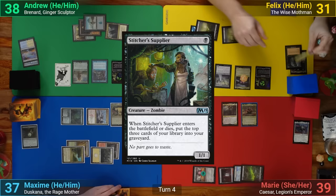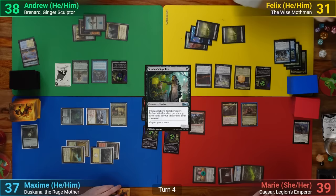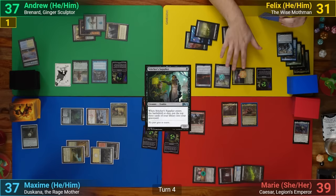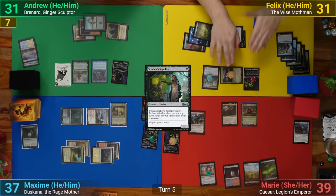He then casts a Stitcher Supplier, milling three. He hits some non-Lands and gets to add another plus-one plus-one counter to the Mothman and to the Supplier. Going to combat, the Mothman goes at me and the table gain a Rad Counter. I then take seven, and Felix passes.